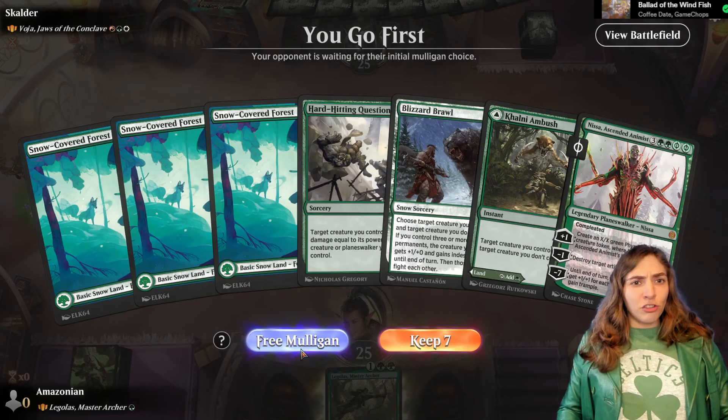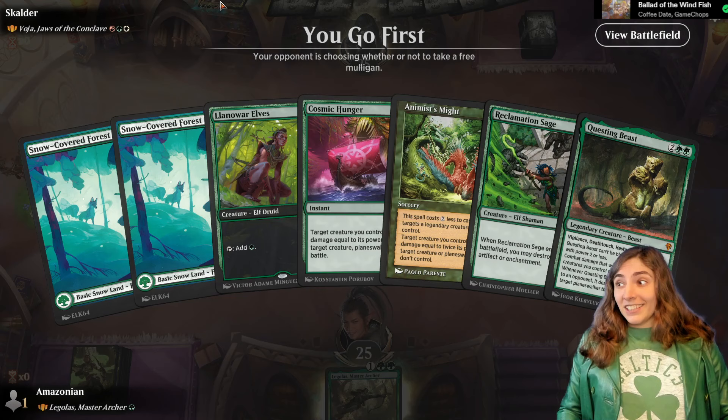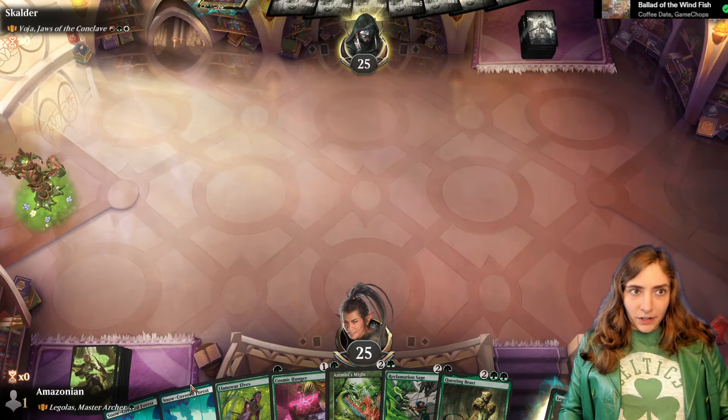Jaws of the Conclave. I need to make sure I have some early ramp. Llanowar Elves will certainly do it, because we're going up against elves and some wolves. This is a kind of scary commander, and it's really rough for us because their commander has Ward Three, which means that targeting it with fight spells is going to be a lot more expensive.